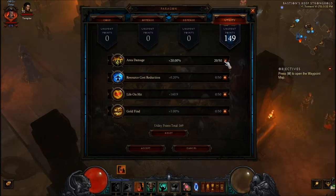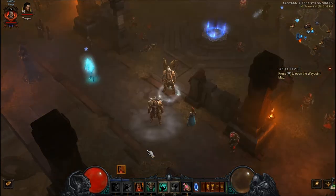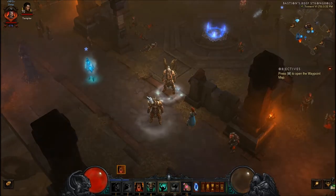Instead, what you want is area damage first, life on hit second, then you can just put the rest in gold find, and you get 19 extra points to sit there. That pretty much covers the barbarian.